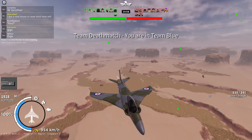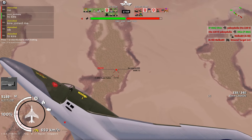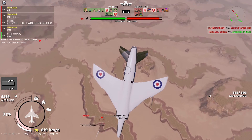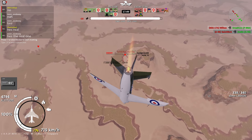After you have spawned in, climb to 5000 meters and wait for someone to pitch up at you. Once you've found your victim, pitch up and use your speed to dodge the missile. By now the enemy is already stalling out, and all you have to do is pitch down and send him to the lobby.